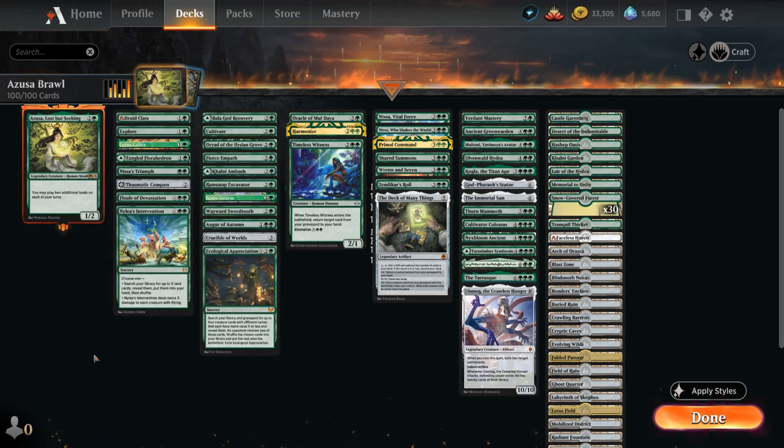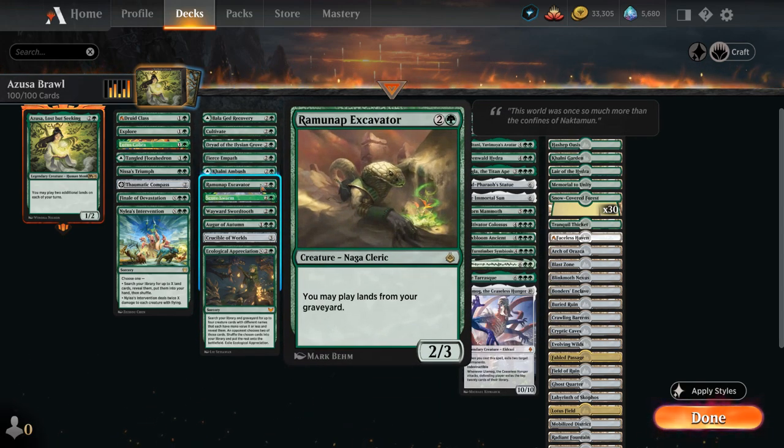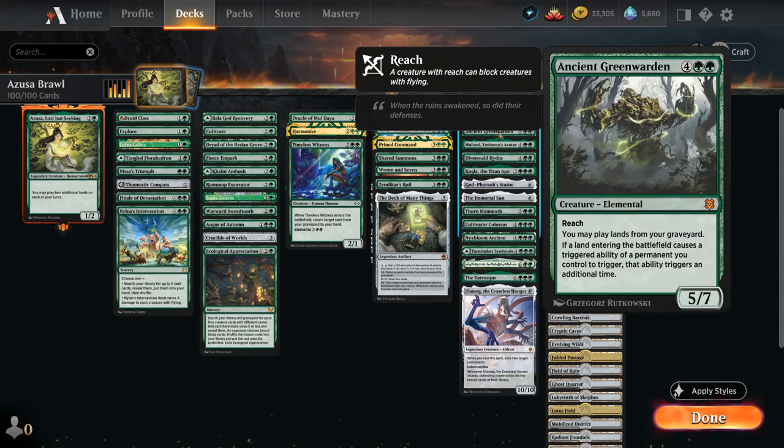We have 3 ways to do that: Crucible of Worlds, a 3-mana artifact; Ramunap Excavator, which has the same ability stapled onto a 2/3 creature; and at 6 mana, Ancient Greenwarden, a 5/7 with reach that lets us replay lands from our graveyard and also doubles the Landfall triggers on our various permanents, which can come in handy.